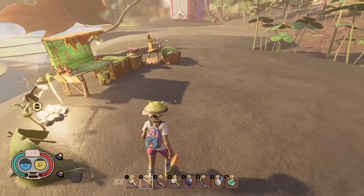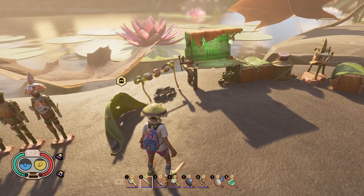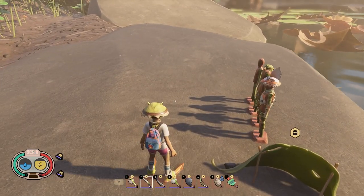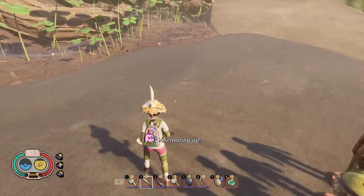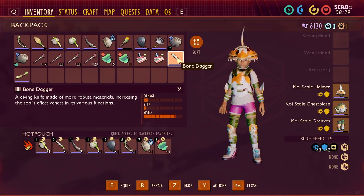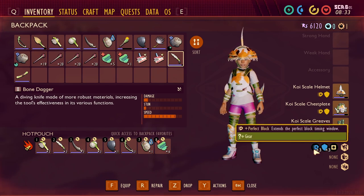If you haven't gone down and done the pond lab yet, I have a video above to show you how. Go down there and find the koi scales and sunken bones so you can make the koi armor. One of the best early weapons I've played with so far is the bone dagger — make the bone dagger as well when you're gathering all your resources. Then craft the koi scale armor.